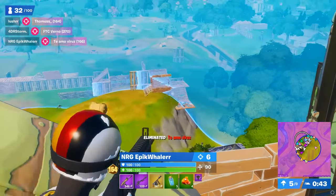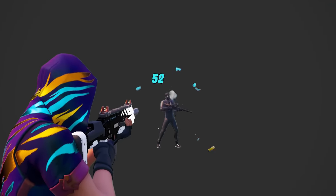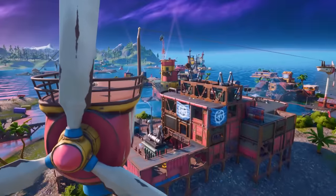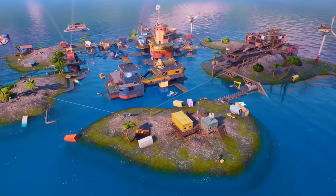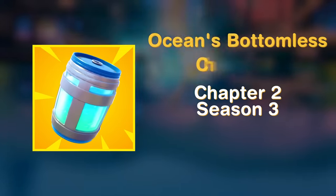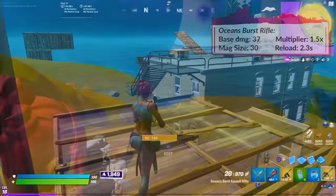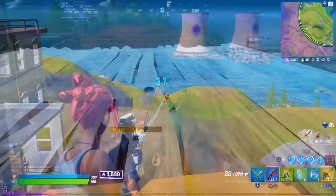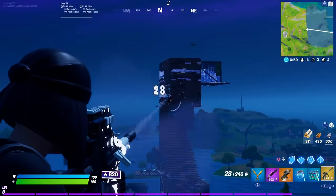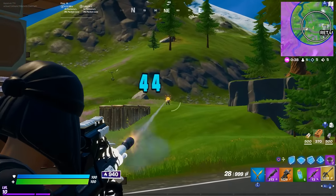The spray weapons from Chapter 2 Season 2 were so powerful that in Chapter 2 Season 3 they reduced the headshot multiplier from 2x down to 1.5x, nerfing some mythics by proxy. At Fortilla, Ocean dropped an Ocean's Burst Assault Rifle, which did 39 damage to the body and fired 2 shots that were deadly accurate. Prior to this, Burst Assault Rifles were heavily underutilised for their lack of accuracy, but this season the spread was much tighter and the burst reduced from 3 shots to 2, making it way more viable — particularly in this mythic version.